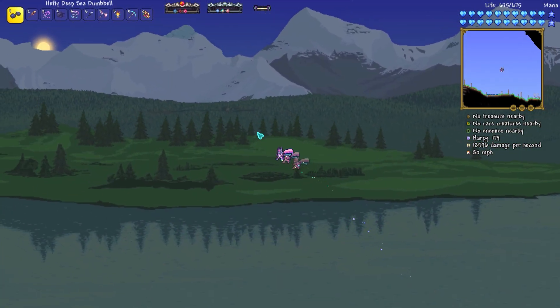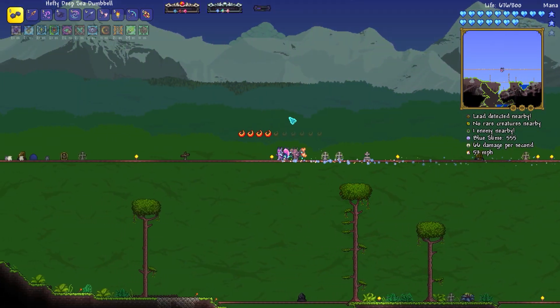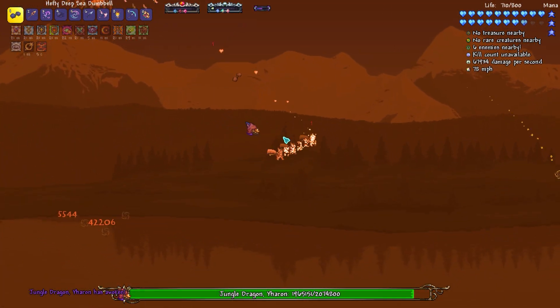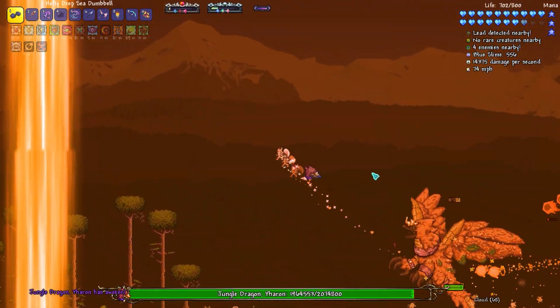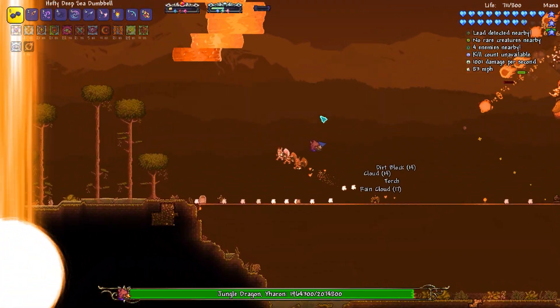I'm gonna use the weight first. Get five of those built up, buff, and hit with it. It does a lot of damage, and that wasn't even a great attack there. The boss does enrage if you get too high — that is one of the things he is capable of doing. So you kind of got to be careful with that.